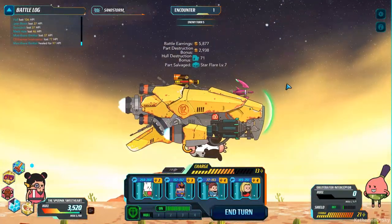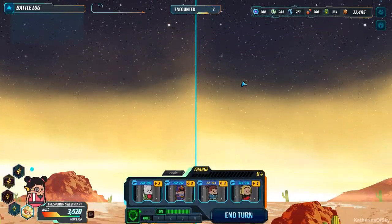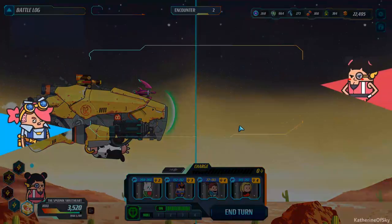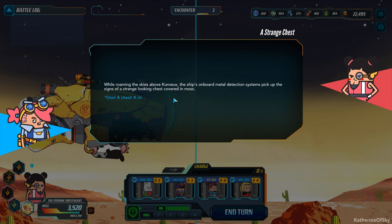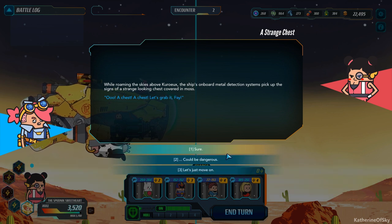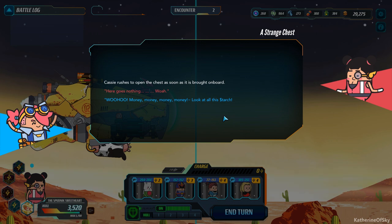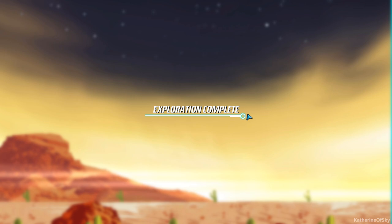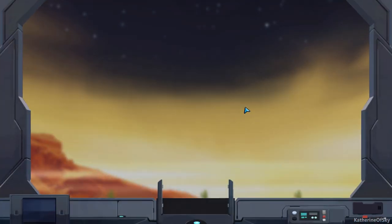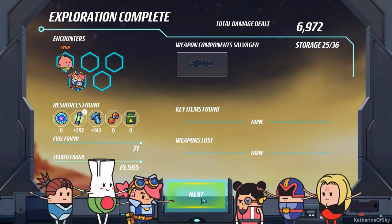A strange chest — a strange looking chest covered in moss. Let's grab it. Here goes nothing. Money — wow, decent amount of starch there, almost 7,000. Very tasty — that's really good. What kind of resources did we get? Oh, tasty — look at that plasma. Double plasma. I'm excited about it, this is great.